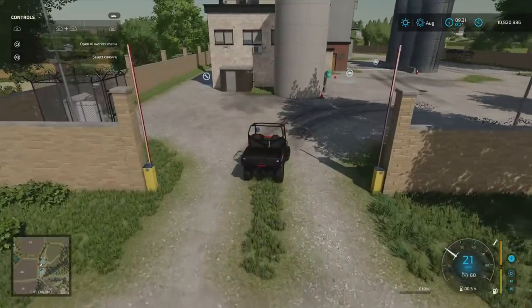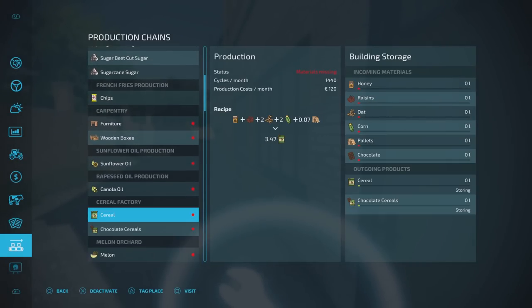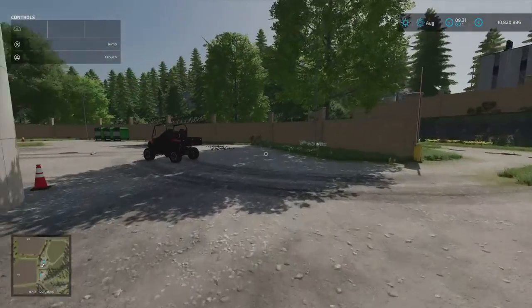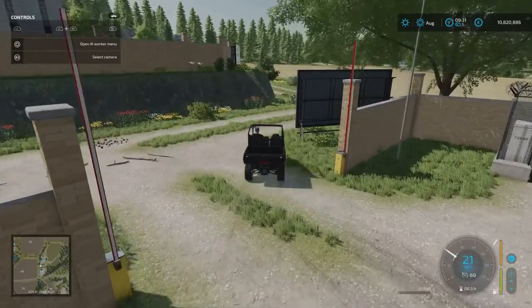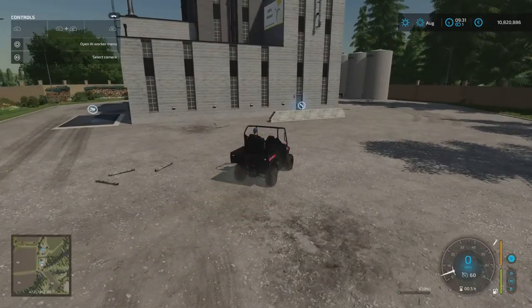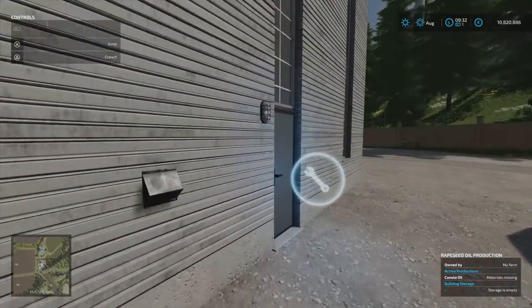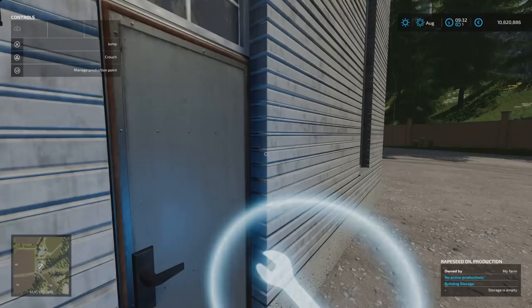We come to the cereal factory. In addition to your regular cereal, it does chocolate cereal — honey, raisins, oat, corn, pallets and chocolate cereal. Next door is the canola oil factory — canola in, canola oil out, and no pallets needed for that one. As we've already seen, once you've purchased some of these facilities, if you don't want them all separate you could remove them and just produce your oil yourself.